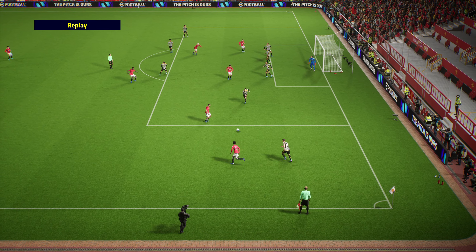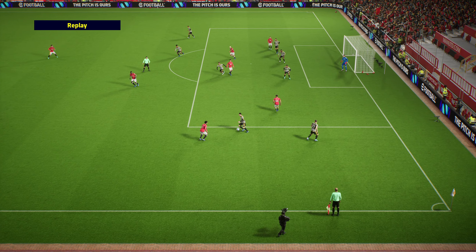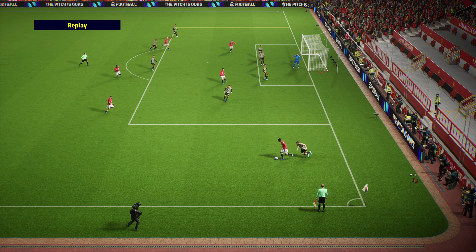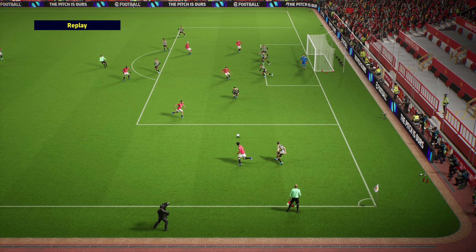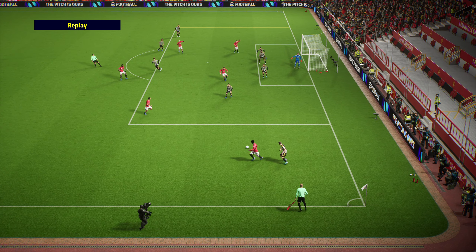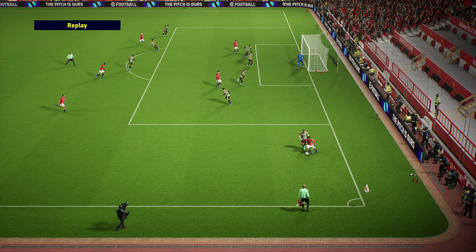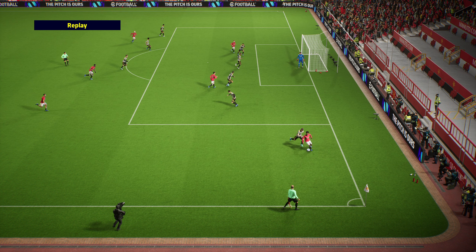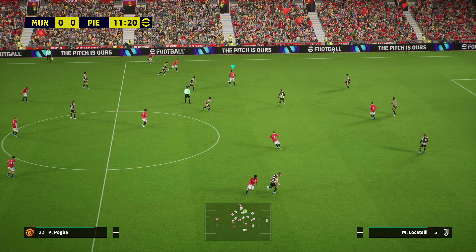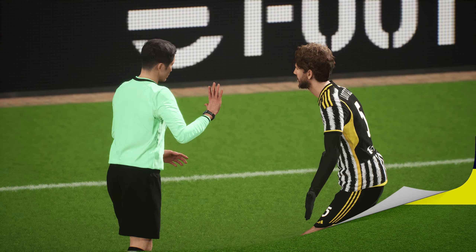When one fullback finisher goes forward, the other stays back, and it depends on which side of the field you attack. If you swap from left to right, Joao Cancelo will retreat; if you go right to left, Trent Alexander-Arnold will retreat. I'd actually like to see him hold his position outside the box rather than burst into it - more of a false fullback role. Right now there isn't really a playstyle that just sits and waits; that orchestrated role as a defenseman-fielder type is why I sometimes use two players who just sit there.